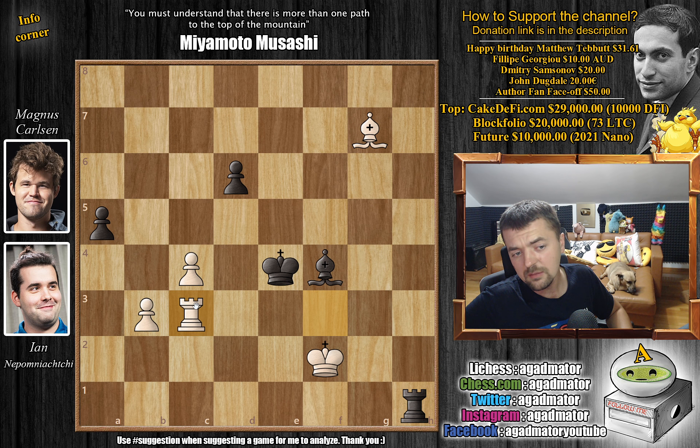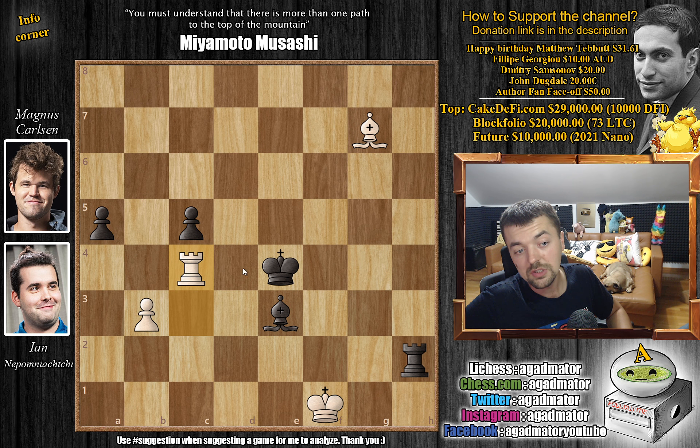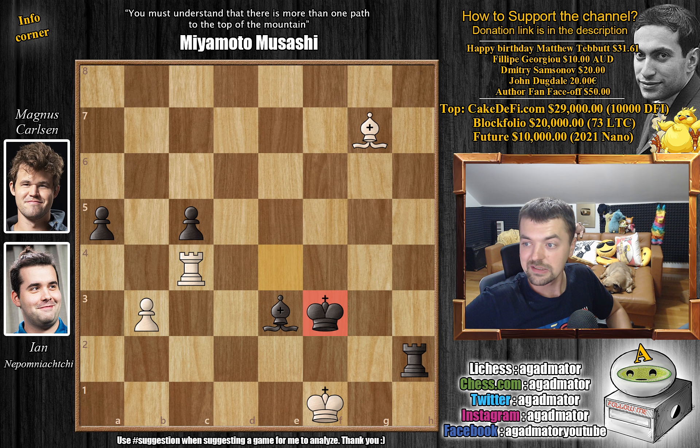Rook to c3 is the only square available, but it's not a problem. Rook to h2 with check, king to f1 — king to g1 would be more precise, but it's Armageddon and everything is more precise. Bishop to e3 going for king to f3, and then it will be impossible to defend against checkmate. Nepo played c5, d captures on c5, rook to c4 check, king to f3, and it was in this position on move 56 that Ian Nepomniachtchi resigned. A victory for Magnus Carlsen in the Armageddon, which means Magnus is the winner of the tournament.